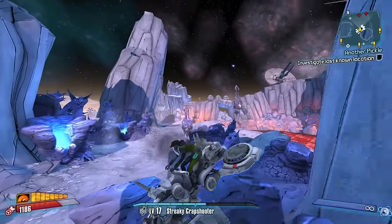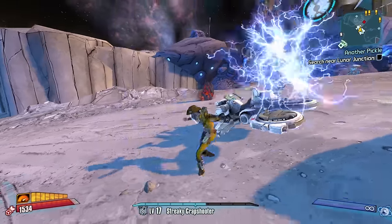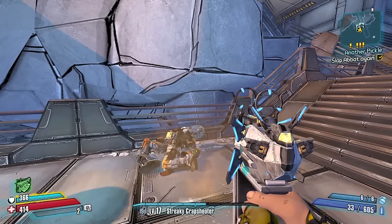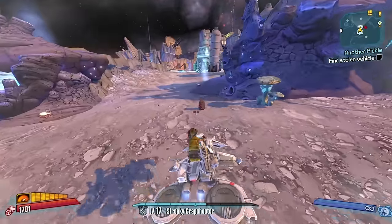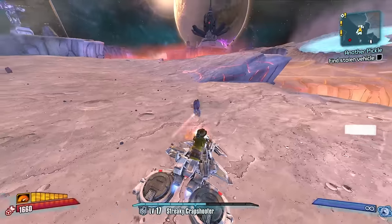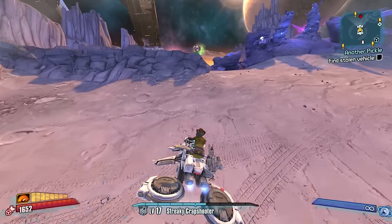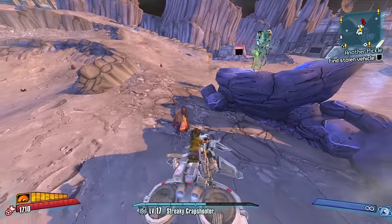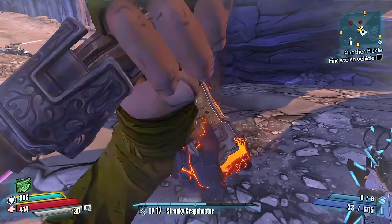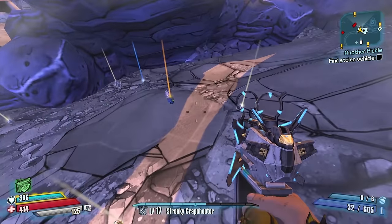Oh he froze — what happens after he unfreezes? Does he fly away again? It fixed him! He went into the lava. Wait — I completely forgot, there's a new item you can get from these things. I killed him. Okay, there's another one. We're basically looking for these meteorites, and if you find one that has like a chest inside of it, it could drop a new grenade.